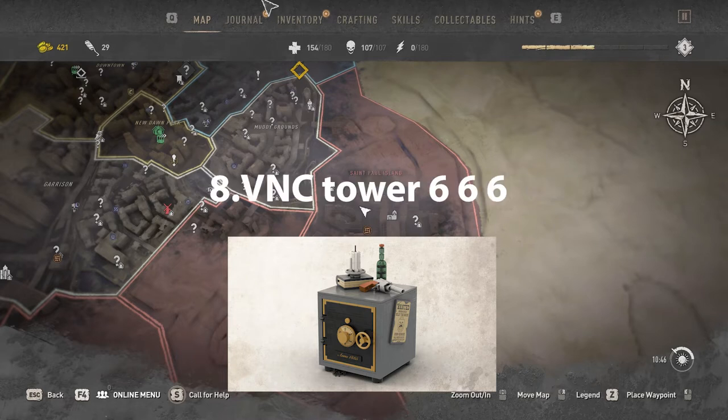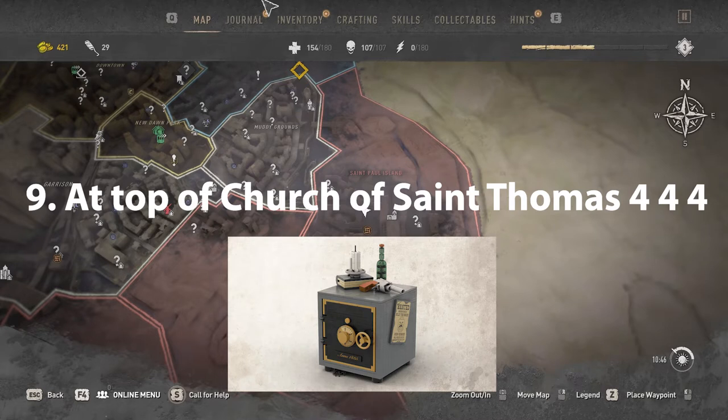Vinacy Tower safe code is 666. Atop of the Church of St. Thomas, the code is 444.